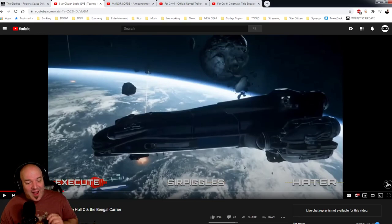On the Star Citizen Leaks channel — I'll put their link down below — my friend was talking with Piggles and Hater from the Star Citizen Leaks Discord, and they had some inside views on some assets of the Hall C, which is a freighter kind of trading ship that a lot of people are looking forward to. It's one of the smaller classes, still relatively large.